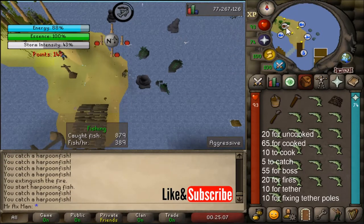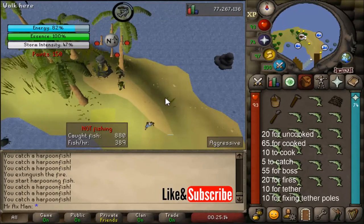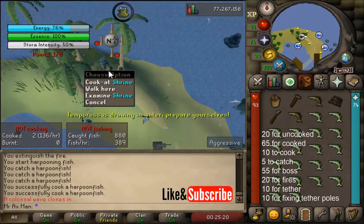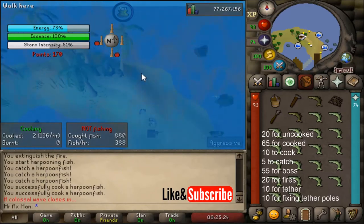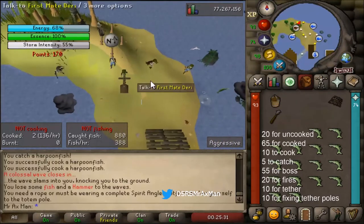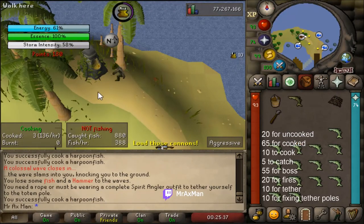I'm in an interesting situation because I don't have rope on me, and if that wave comes again I'm going to lose a lot of items in my inventory. But I'm going to risk it for this video to show you what's going on. Over here, you want to cook at the shrine. Because I don't have rope I can't tether, but you want to go over here and tether. I missed out because I didn't cook in time and didn't have rope — I lost my hammer and all those fish I just cooked.